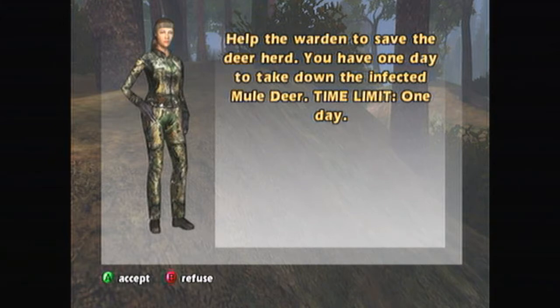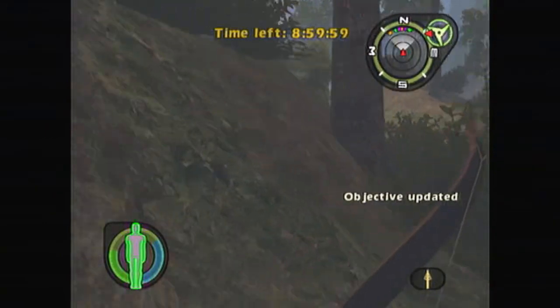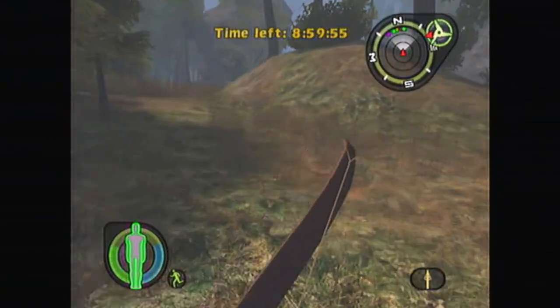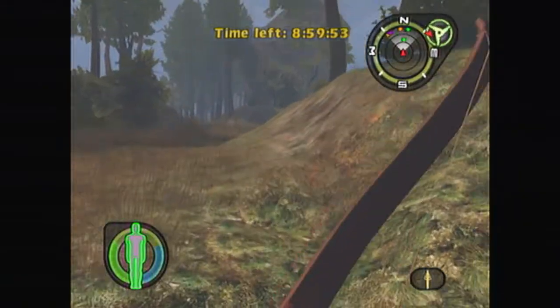This is how to kill — I think — a Rocky Mountain Bighorn Sheep, or whichever one that is impossible to kill because the game is broken, in Cabela's Outdoor Adventures for the original Xbox. When this little message pops up, be sure to accept the challenge, and then I'll show you how to do it.